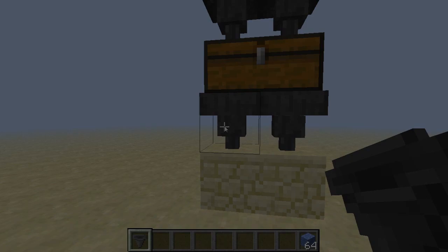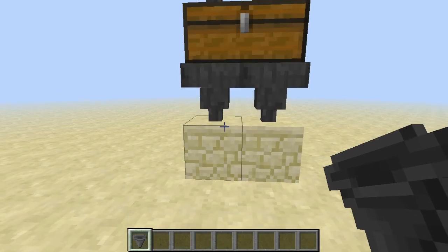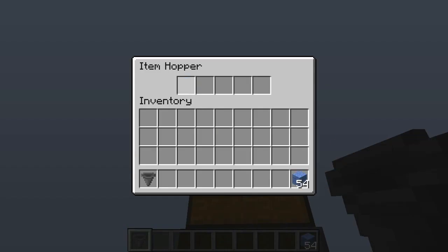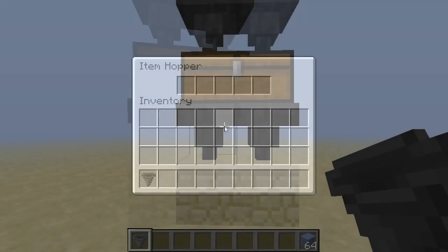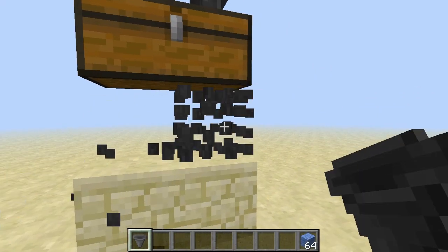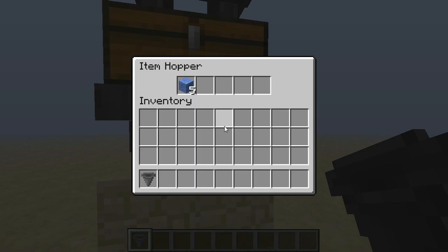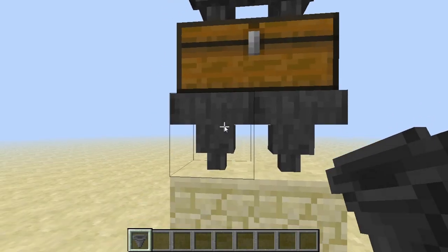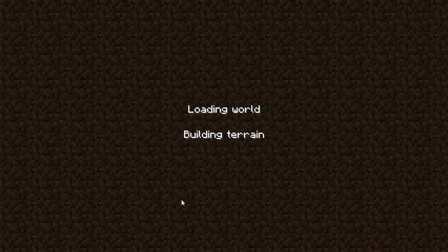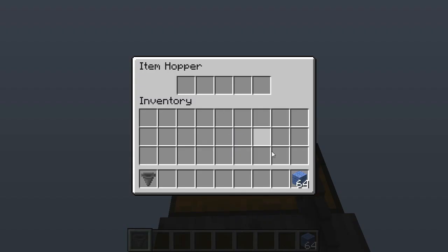Let's start by having a look at this. When I fill items in this hopper, they end up here. Same goes for the other one. Now, when I do this and try it again, the items end up on the other side. And finally, when reloading the chunk, it works this way again.